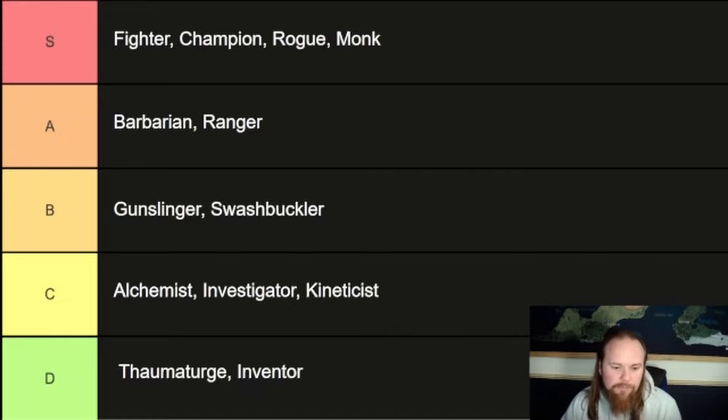Swashbuckler — I put swashbuckler in the middle of the road because they're not super complex: you generate panache and then you do things better. But the problem is I've seen a lot of players get into a cycle of tumble through, attack, finisher — and every round is just the same thing, which can get really boring. To weave all your different abilities for generating panache and doing finishers without it getting repetitive can take a little more nuance and character design. Swashbuckler in B tier.